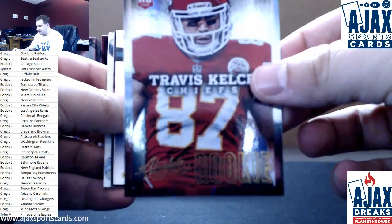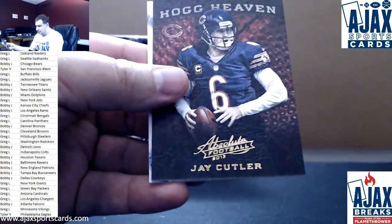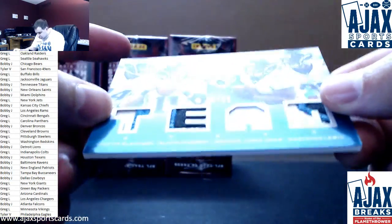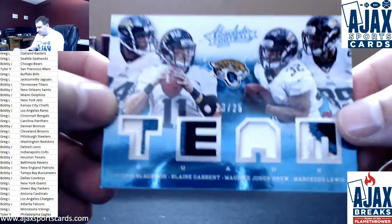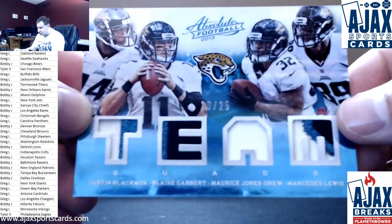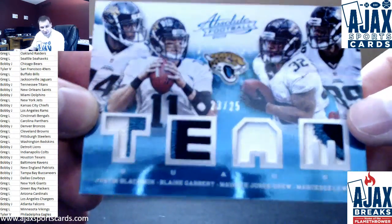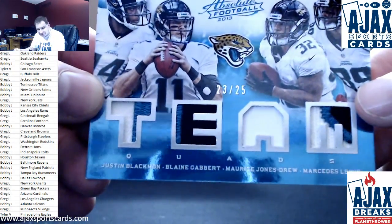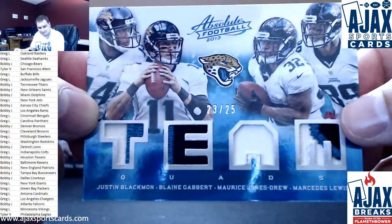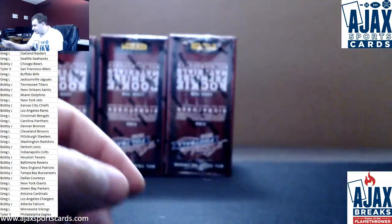Nice rookie, $4.99 Travis Kelce. Base: Givens, Jones Drew, Jay Cutler. And for the Jags, we've got a quad patch — 23 of 25 — the greats of the greatest players all time. Justin Blackmon, Blaine Gabbert, Maurice Jones Drew, and Mercedes Lewis. Quad patch, 23 of 25. To be fair, MJD was a pretty good player in his prime. Nice 23 of 25 patch there for VA. The second half of our case.